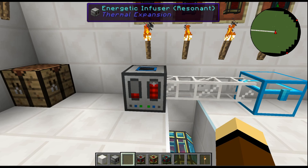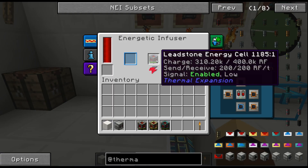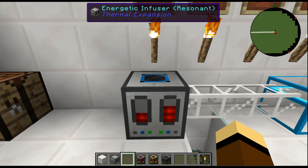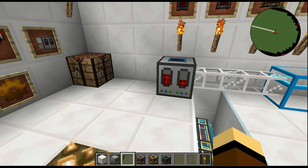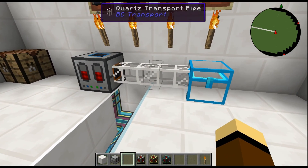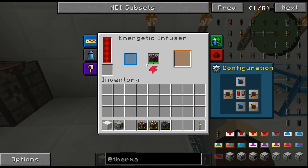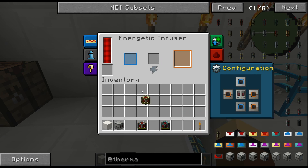Basically this is what it allows you to do. This guy's almost fully charged — we've got another 80,000 RF to go. We'll do the Redstone one next to see if it transfers faster. I think it'll be the same speed because of the transfer rates. This is the basic tutorial — now let's do the Redstone energy cell.